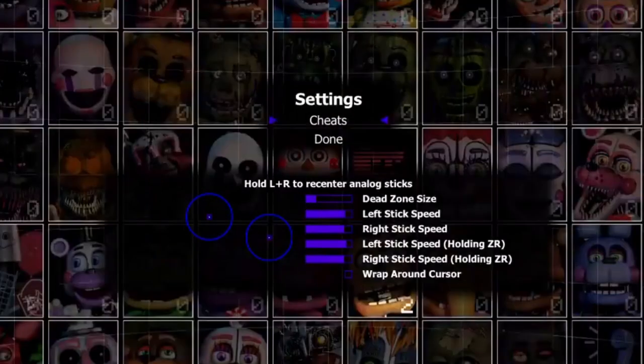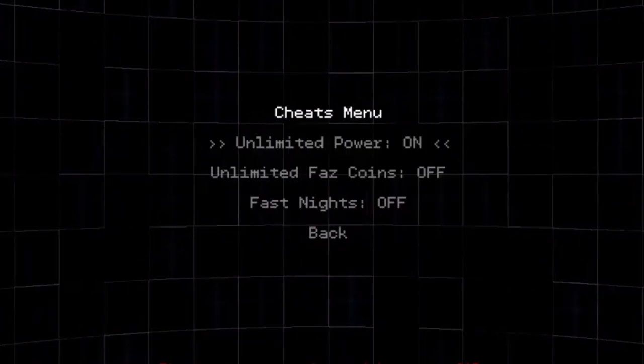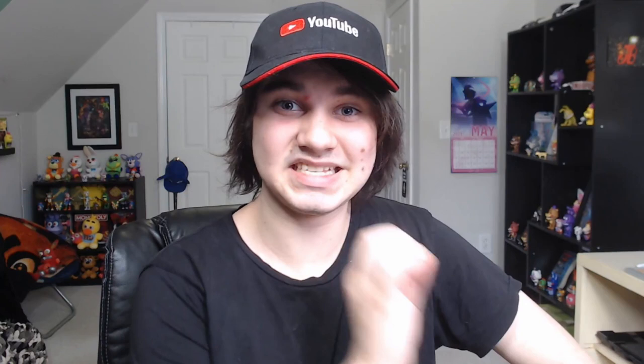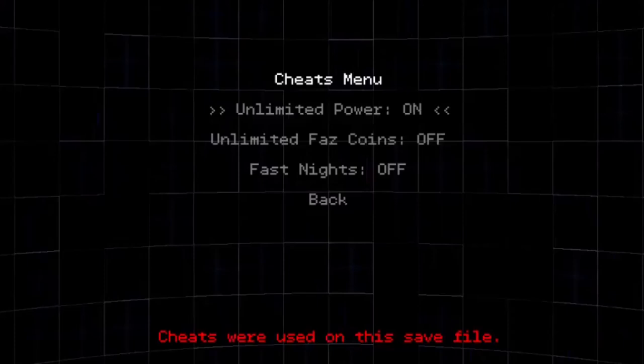Then a look at the cheats section. You can only unlock this when you're on the main menu — the roster. It gives you a warning saying you can enable and disable cheats at any time, but once you have done so, your save file will be tainted until you start a new game. If you proceed, you go into the actual cheats menu with unlimited power, unlimited Faz coins, and fast nights. The fast nights in Ultimate Custom Night mark a brand new record for the fastest night in the entire franchise — each night in UCN is 4 minutes and 30 seconds exactly, the shortest in the franchise. Once you turn on cheats, it says 'cheats were used on the save file,' meaning you can no longer get achievements on consoles once you beat a night with cheats on.